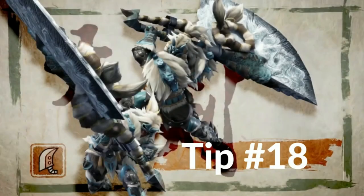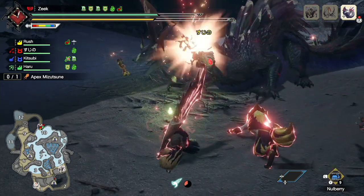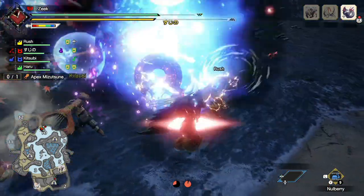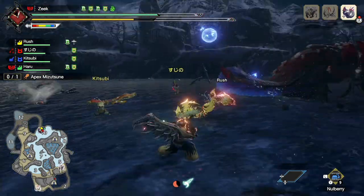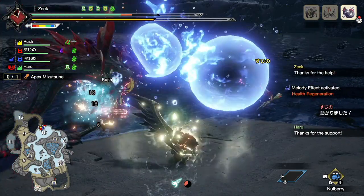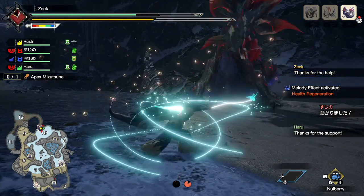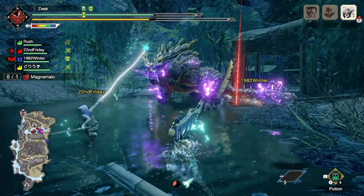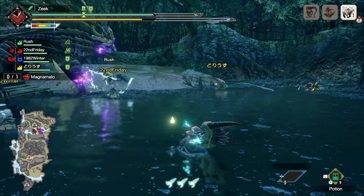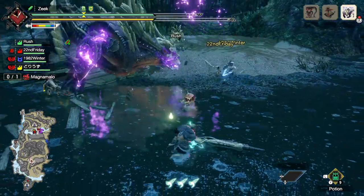Greatsword tip number eighteen: the greatsword plays differently in multiplayer. The greatsword vastly benefits from the monster targeting you — you can better predict its attacks and the monster stays in closer proximity. In multiplayer the monster changes targets between four different characters, and because the greatsword is a relatively slow weapon, it may be very difficult or straight up infuriating to set yourself up for big damage. But that's okay — multiplayer is a different beast altogether. With time, patience, and practice you will get both playstyles down and be great with the greatsword in both multiplayer and solo.